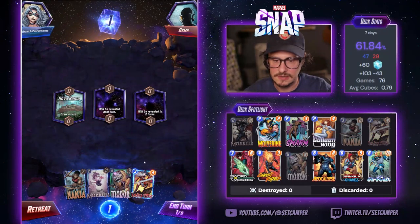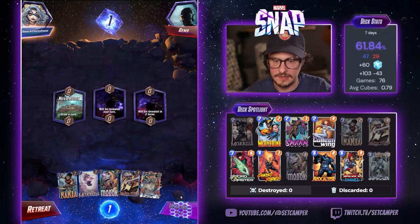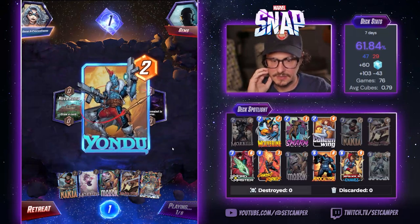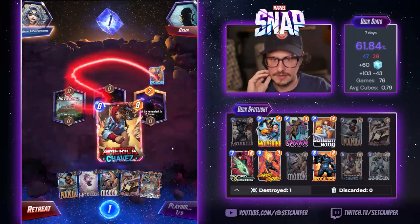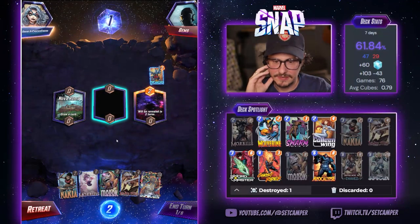Draw a card — cards are good. Infinaut! Oh wow, we could do it. This could be... we need Ghost Rider on 4. I mean, I kinda care. Now I need Apocalypse to have it turn 6.